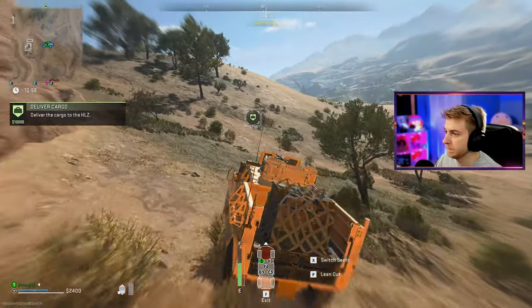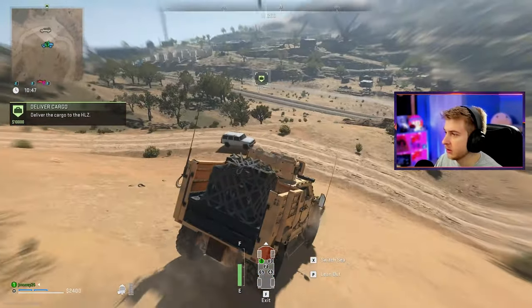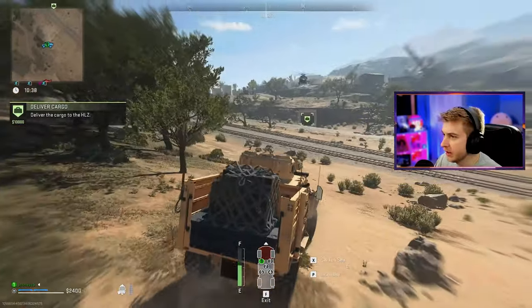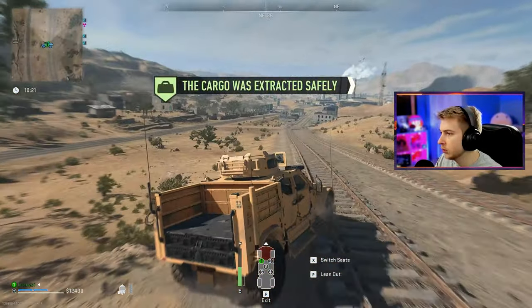They're shooting rockets at us — that's not fair. Knock that off. But the heli's coming in — we have to get this thing underneath it and then maybe the heli will just fuck off after. You already got the hook down? Let's go, baby. We get to keep the truck — that's sick. We still have a stronghold key. Is there any stronghold nearby? We can go to this one right here.